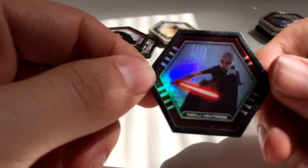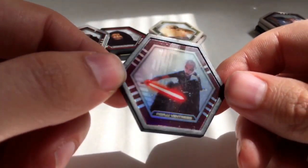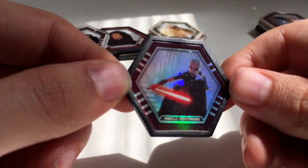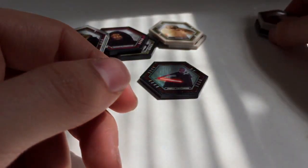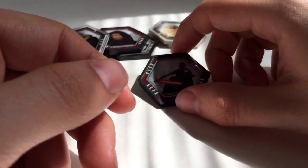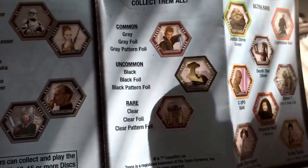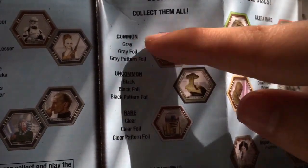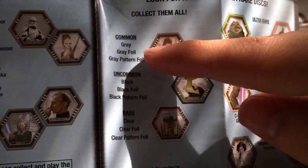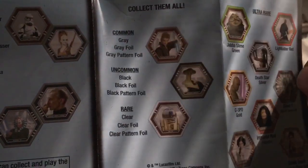We got a shiny — what is her name, Ventress? From the Clone Wars show? That's awesome. So we got a regular holo one. And apparently I've learned as well, the foils are actually rarer to get. Non-foil is easy to get, regular foils harder to get, and the pattern foil is the hardest to get out of each variation.